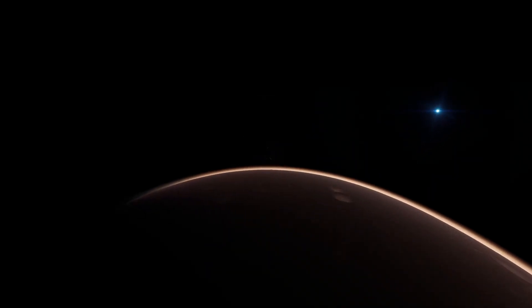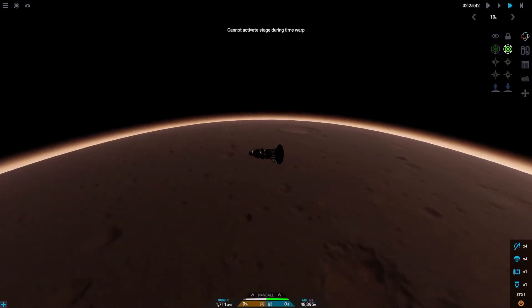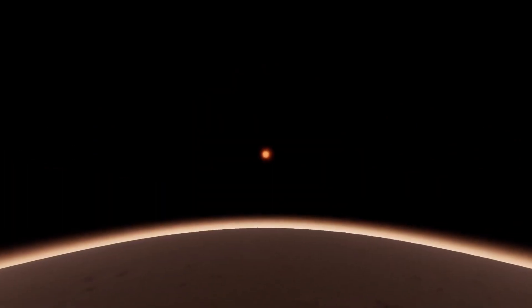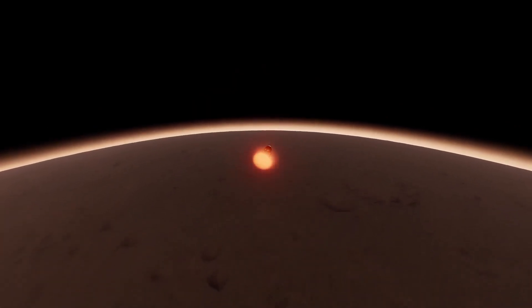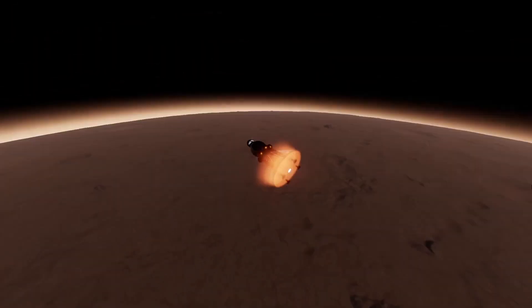To begin our deorbit into Scylaro, we're going to burn the deorbit motor at our apoapsis whilst facing retrograde. Once the motor is burned out, we should be within Scylaro's atmosphere — or in our case, on a collision course. Next we're going to stage away the motor, which gives way to our heat shield. Now we're going to time warp until our heat shield hits the atmosphere at 50km high, and we should slow down a large amount until we get to our parachute deployment altitude.